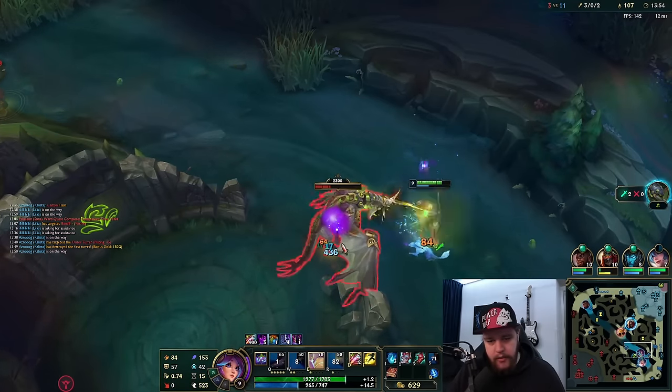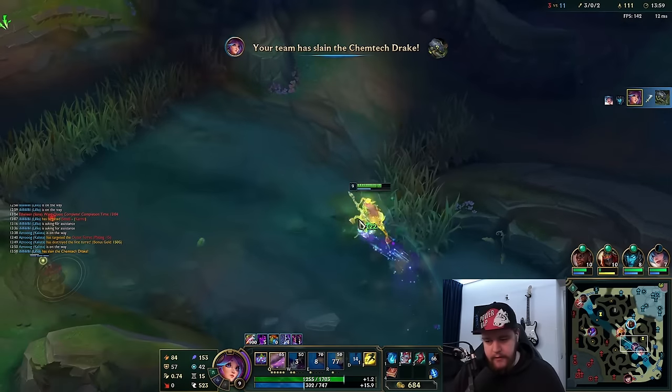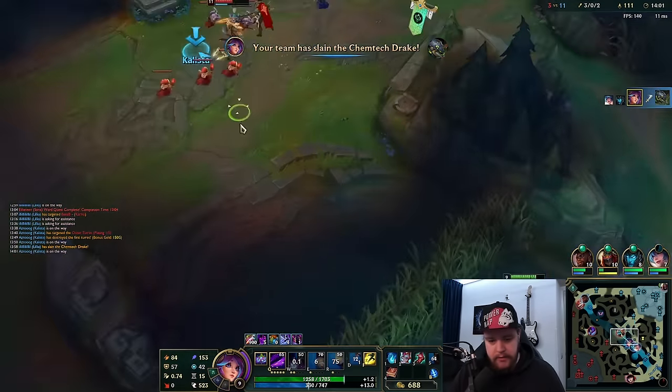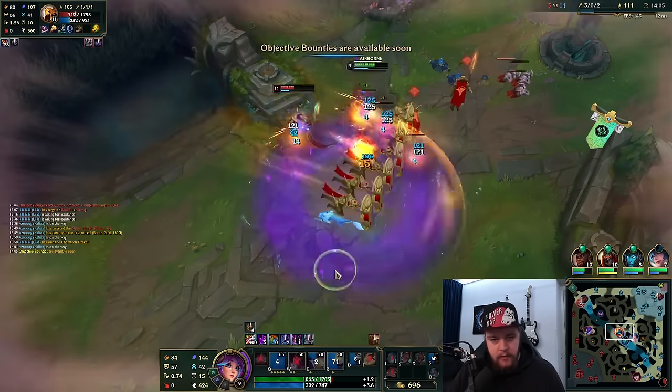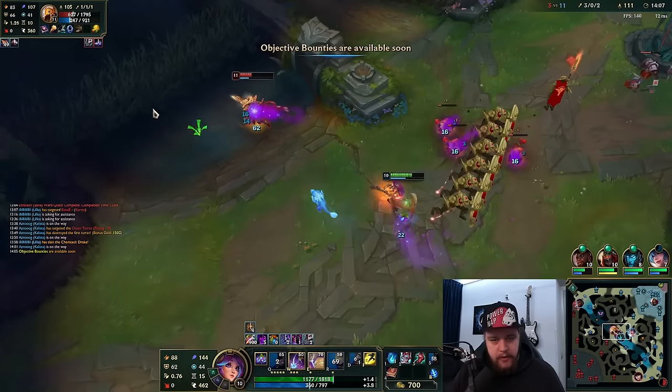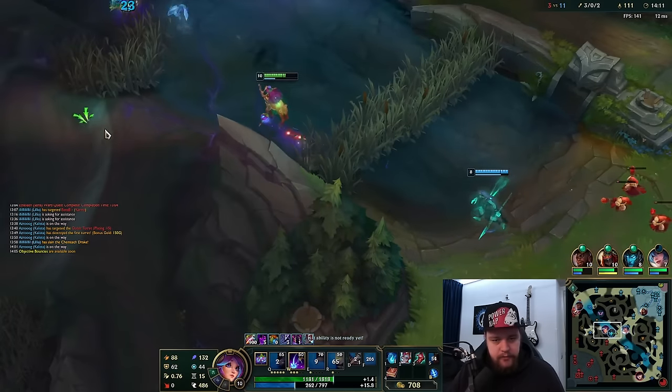Keep making sure you land your Q on the edge. Finish this off, perfect. Then I could just run mid lane — I still have my four Prance stacks, so I could use those to my advantage. He dashed over the wall, fair enough. I'm just going to quickly get the Scuttle. I'm not going to bother with Rift Herald because Karma is also here and I'd have a negative situation there.